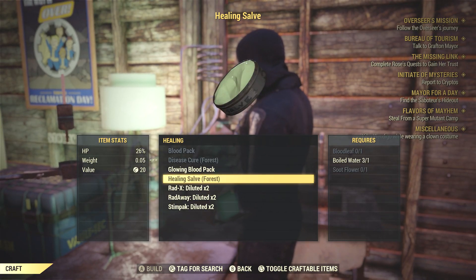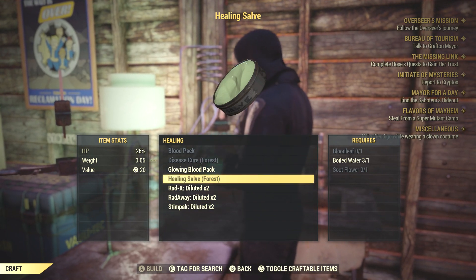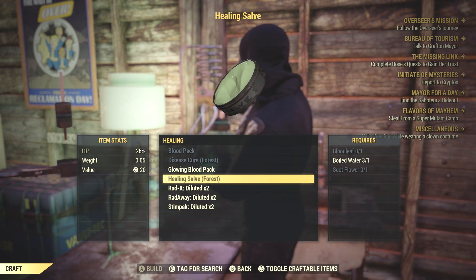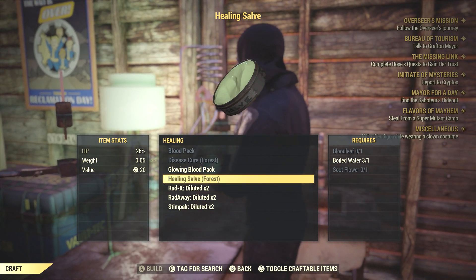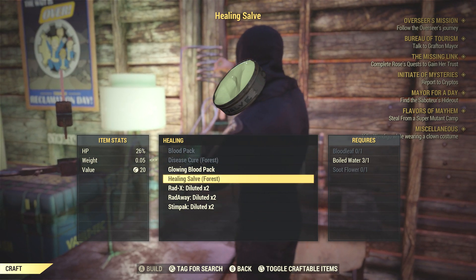That item I'm speaking about is simply called Healing Salve. It's a craftable item at the cooking station or chemistry workbench, whichever one you have access to. It heals for 26% of your health, and it only requires three extremely easy ingredients to acquire: one blood leaf, one boiled water, and one soot flower.